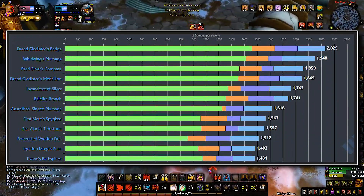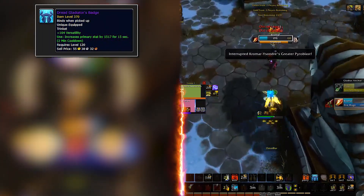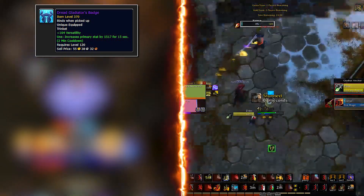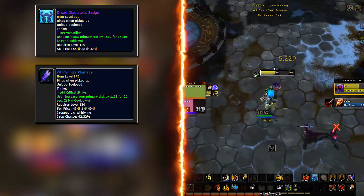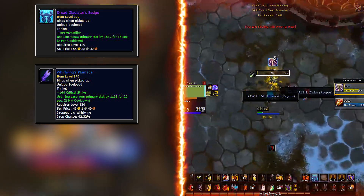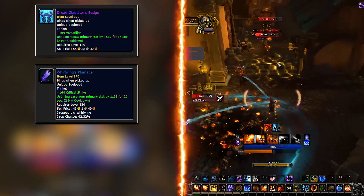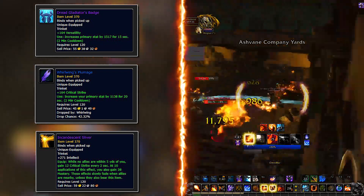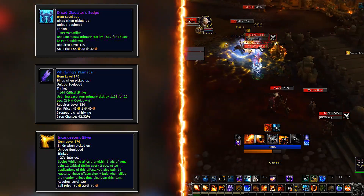For trinkets, the best simming one — and not by much — is the Gladiator's Badge. This drops from rated PvP content, usually arenas. If you don't PvP, then you might be interested in Whirlwing's Plumage, which is fairly close to the badge and drops off Whirlwing, the rare in Stormsong. The item level that it drops at matters, and you might have to get a Warforged piece to be best in slot. And if this is still not good enough, Opulence in Battle for Dazar'alor drops Incandescent Sliver, which is also a very good trinket, very close behind the other two.